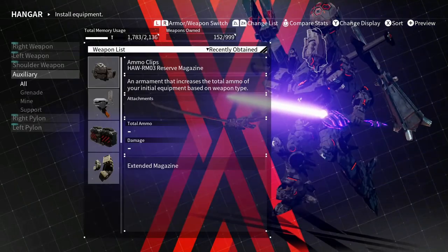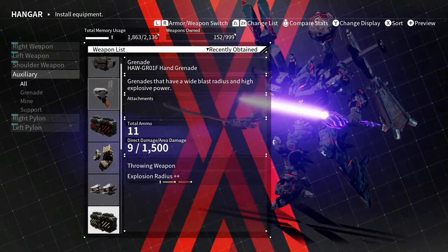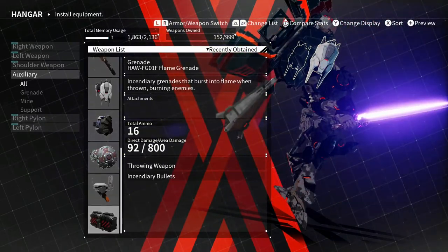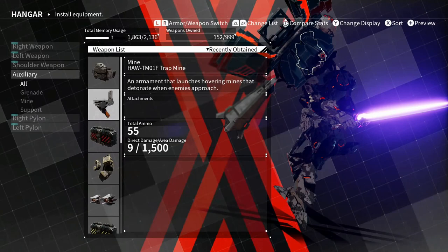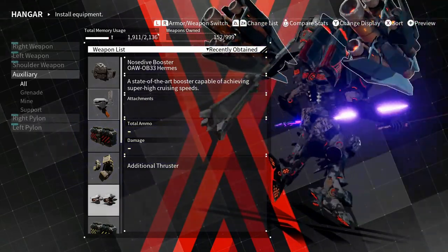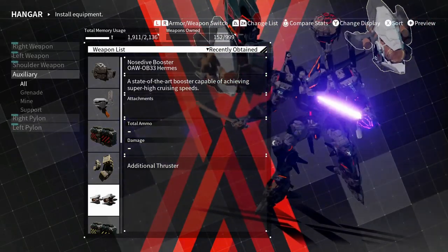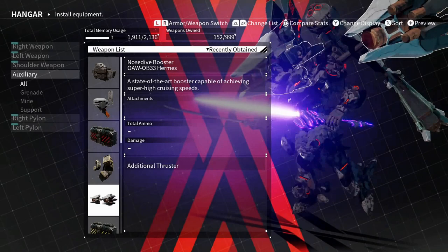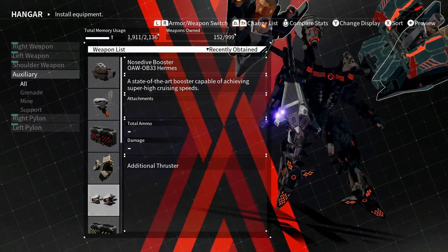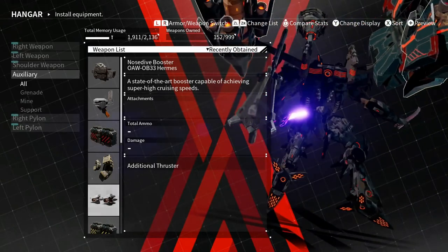For my auxiliary, I'd probably go with trap mines or the down booster - I like to be able to drop down fast. Or I would go with this speed booster - this is a good way to close distance between opponents because if you have this nobody's outrunning you. You get this from fighting one of the bosses. The only thing that sucks about it is you can't go up or down with it, you can only go straight across, but still no one's catching you when you put this on.